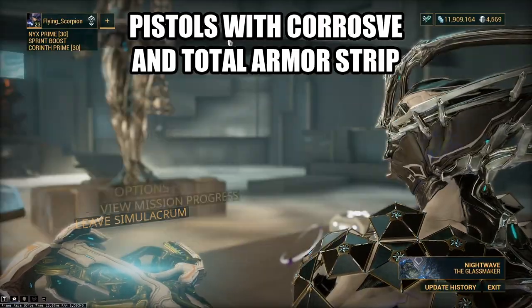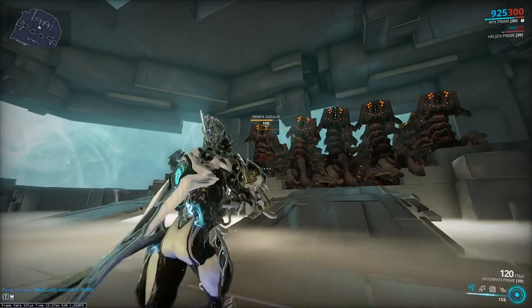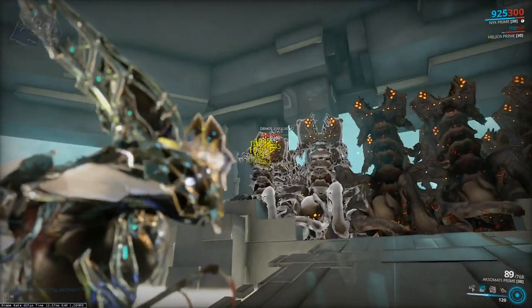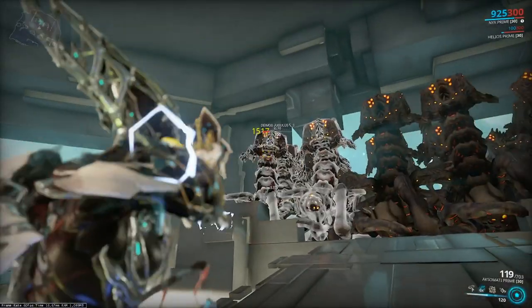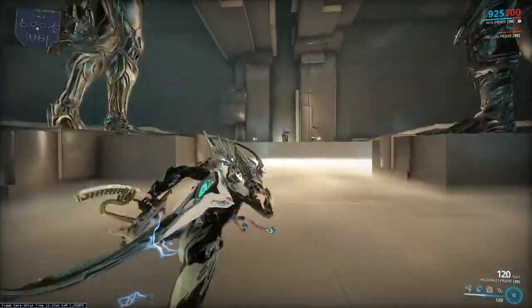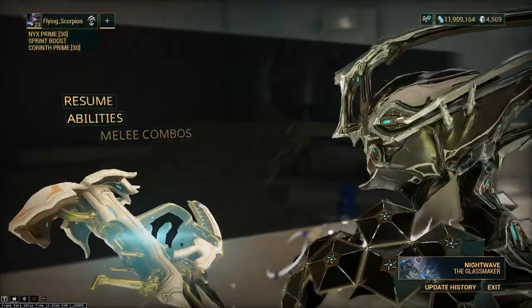Pistols with Corrosive after armor strip — if you really want to increase your damage, the best way is to just strip their armor. 15, 17 — that's much more damage, a much better kill time against these enemies. If you're fighting them in the Steel Path, stripping their armor like that is going to make a massive difference.